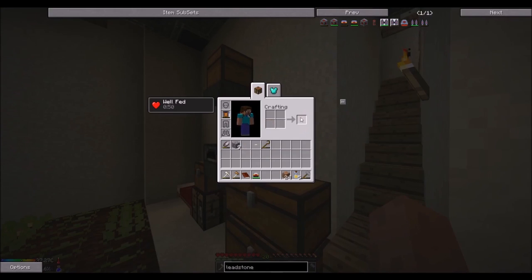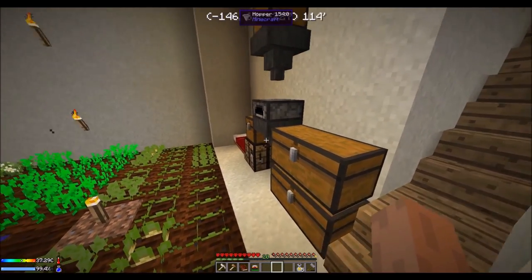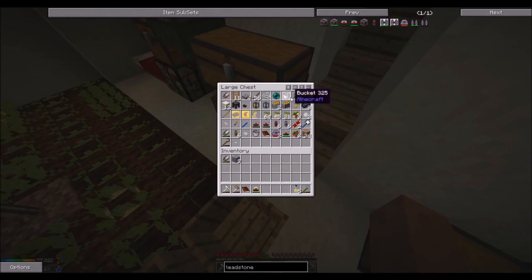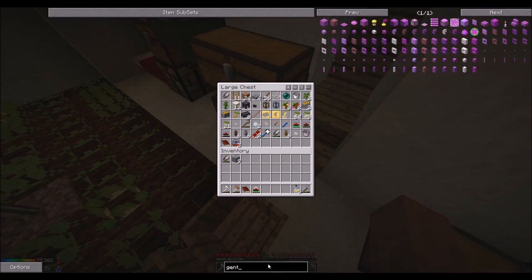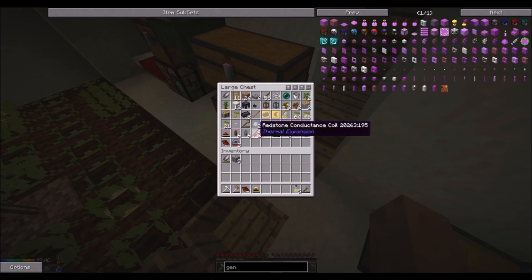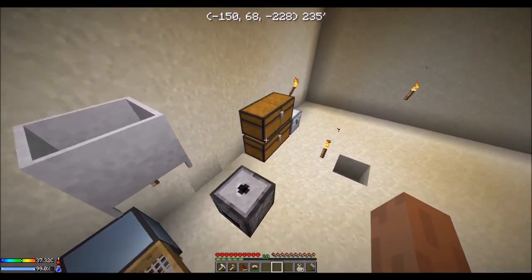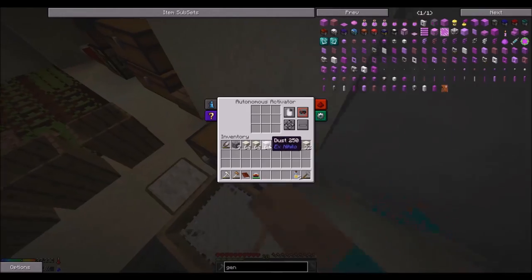Now that we got some more wood, throw that in there. We can throw that and that in there. We can actually make a generator I think — a survivalist generator. We need a lot of cobblestone for that. Let's go ahead and put all this back in here.